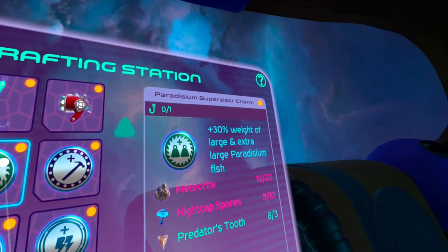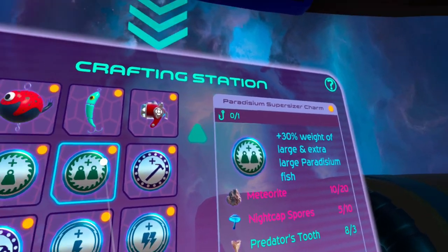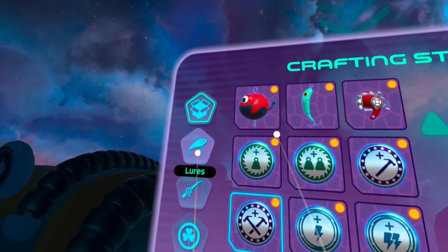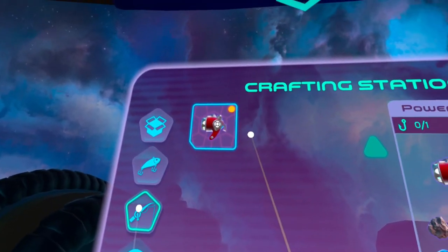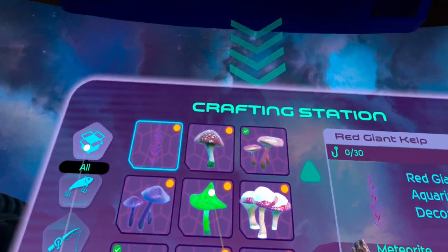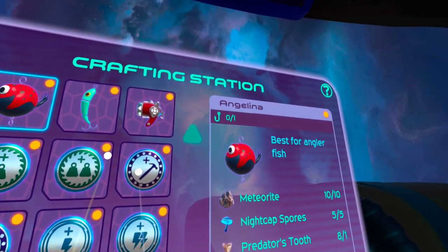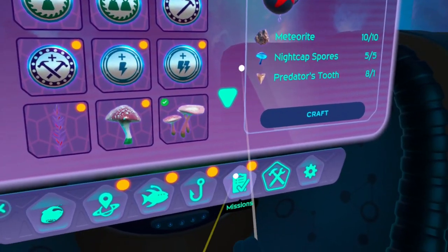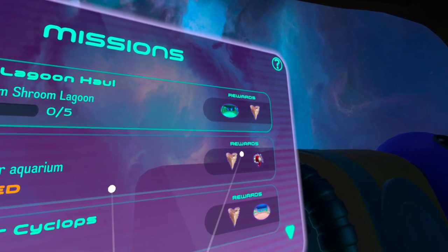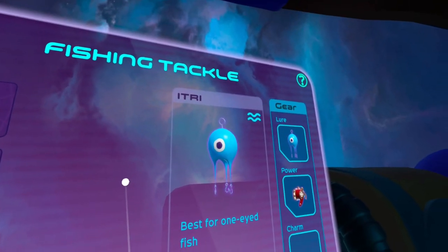Once you activate the energy ultimate ability, you can ignore the line tension and pull the fish closer to you to some degree. After it expires you need to continue bringing the fish in the regular way. You can unlock different baits and rods — you can only use one at a time. As you progress you unlock more, and it's up to you to decide which bait to use, because specific fish are attracted to certain baits and you need to switch between them to attract the ones you want to catch.